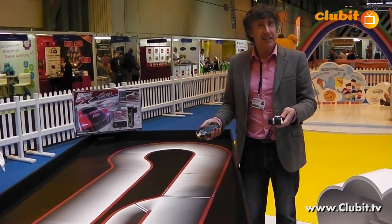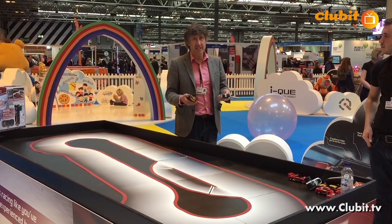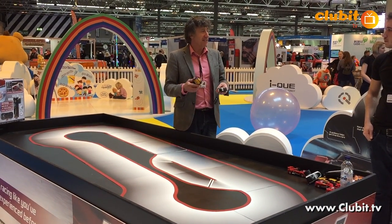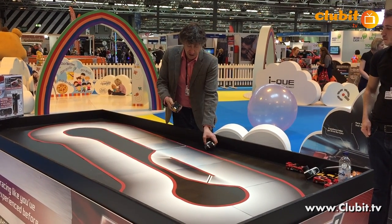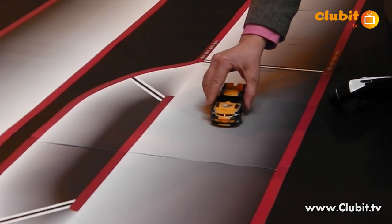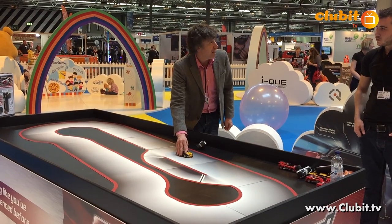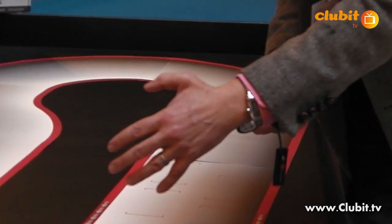This is Real FX Racing — the most advanced radio control racing system in the world. It uses artificial intelligence and 2.4GHz on the chip. What that allows us to do is for the car, as it goes round the track, to read exactly where it is on the track 200 times a second. In real time it gives feedback to the handsets, which in turn feed back to the cars.